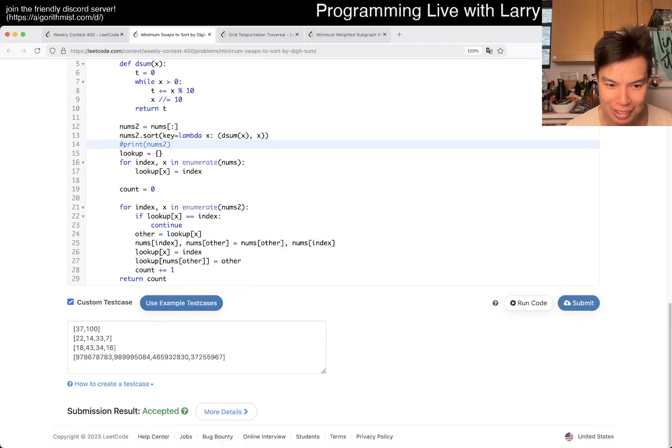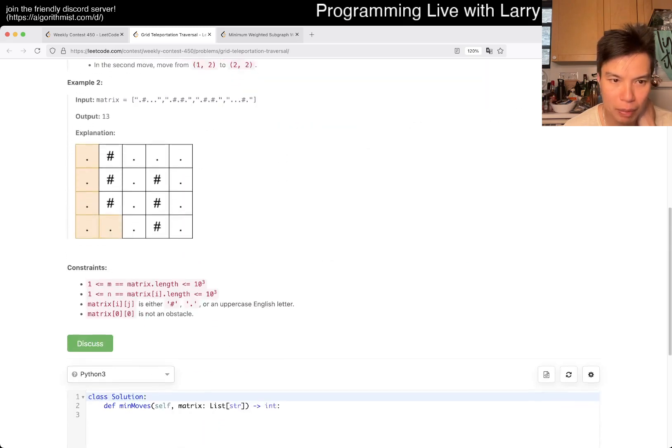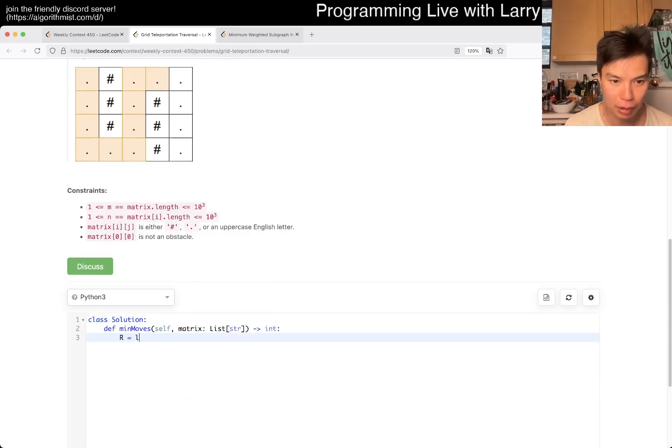It might still be wrong, honestly. Dumb silly Larry. Okay, we have a grid. Each cell is one of the things: empty, obstacle, or an uppercase letter. We're trying to go from top-left to bottom-right. There's a portal — each portal may be used at most once. You would never do each portal more than once anyway, so I think that's moot, because you wouldn't go back. So it's just breadth-first search. All that just for BFS.